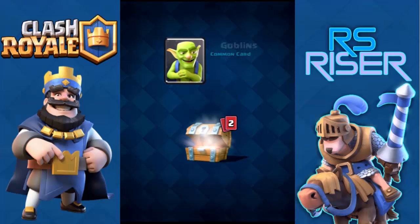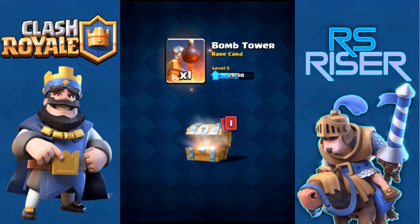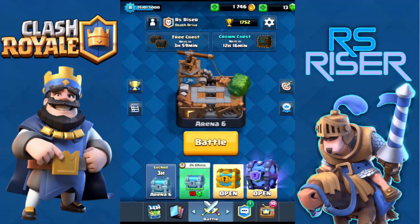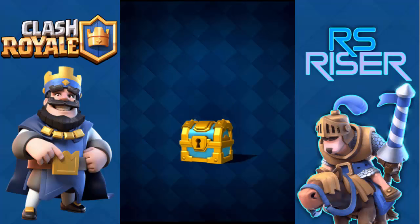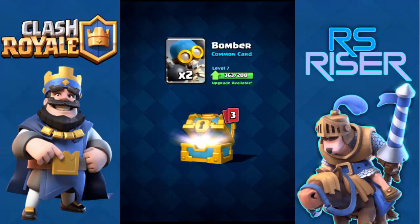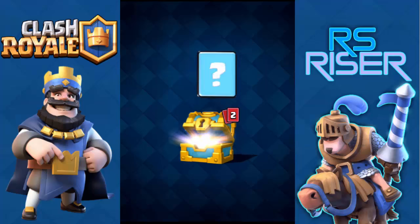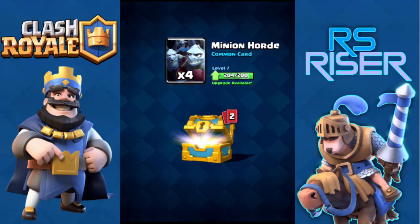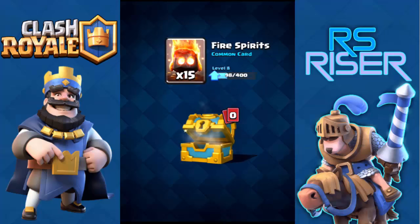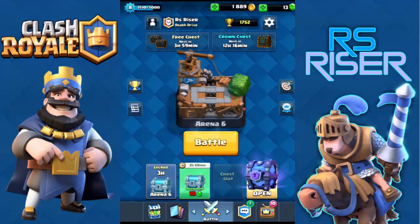Let's get started. As you can see, I'm opening a few of the free chests and other chests I got from battles. Let me open a golden chest — 143 gold, two bombers, four minion horde, two furnaces, and 15 fire spirits. Pretty common.